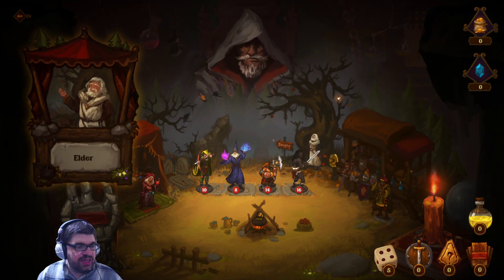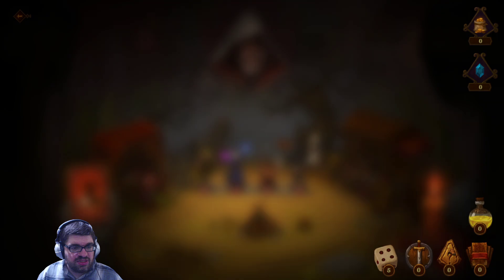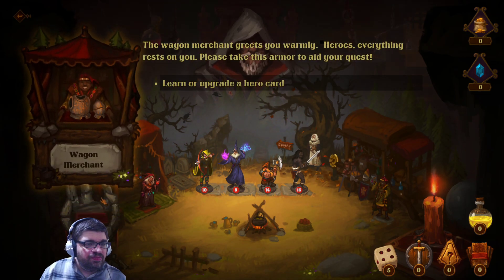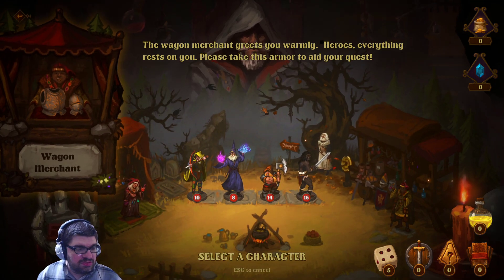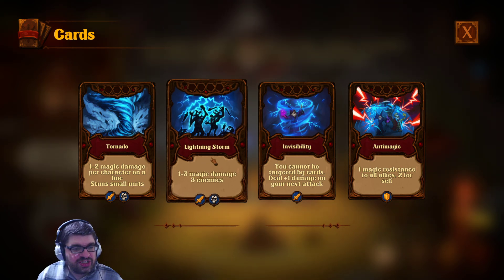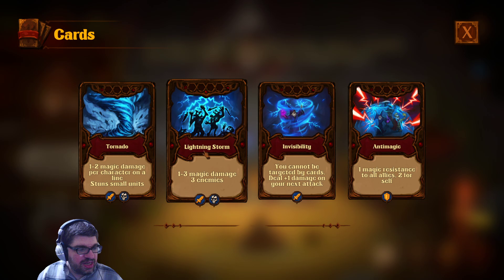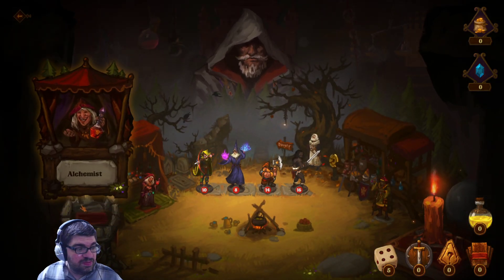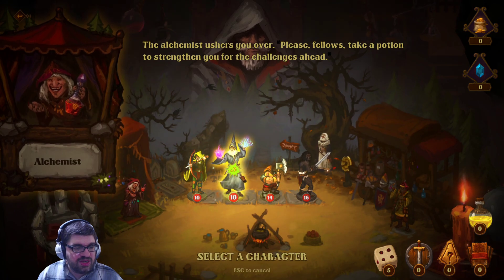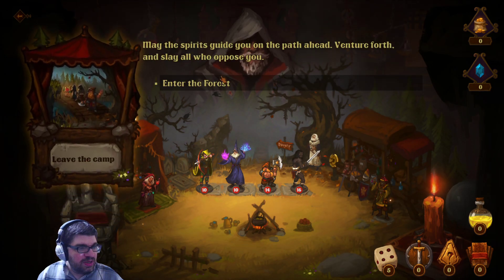Let's just begin our journey. There's dice down here — I haven't found any equipment yet, no runes, no combat cards, potions and dice. Let's click on the wagon merchant — they greet me warmly. Choose a hero. How about the wizard? I can buy something for my wizard: one to three magic damage against three enemies, or you cannot be targeted by cards, one magic resistance. I kind of like the whole lightning storm thing. Alchemist: take a potion, choose a hero to drink it and restore one to three health. Let's give it to the wizard — he seems pretty low. I guess we'll enter the forest.